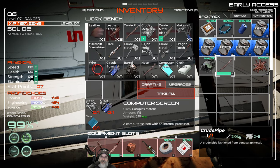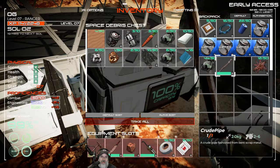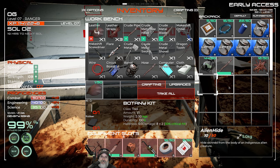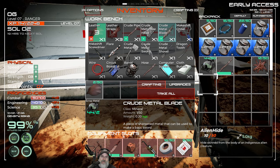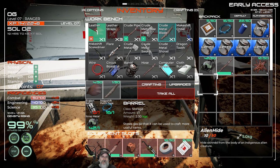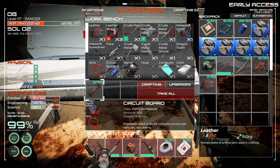The crude metal sword is a little bit better than the shard blade, but we have to make leather first. We have tin hide so let's make as much leather as we can with that, then make the leather strips and go from there. For the crude metal sword we also need a crude metal blade which requires scrap metal, so let's make the metal blade too.